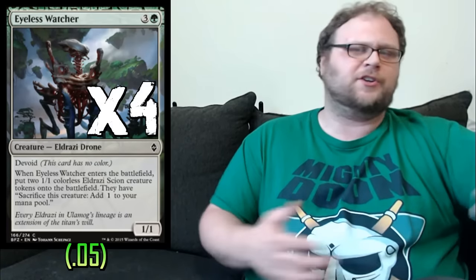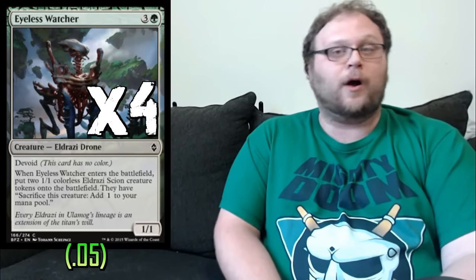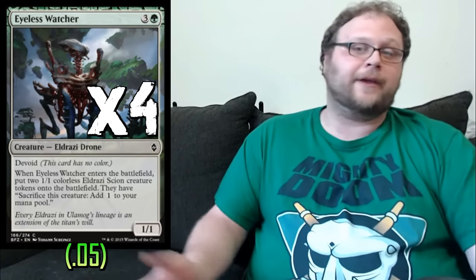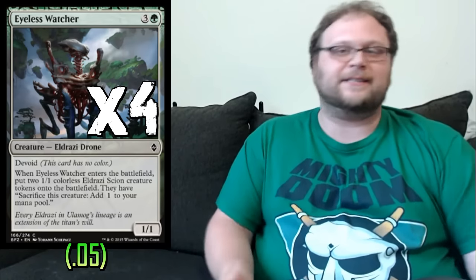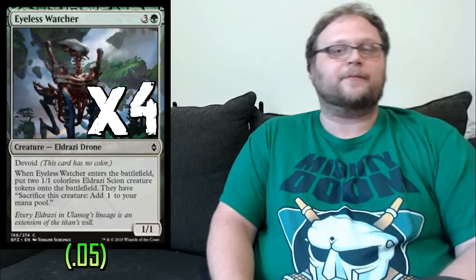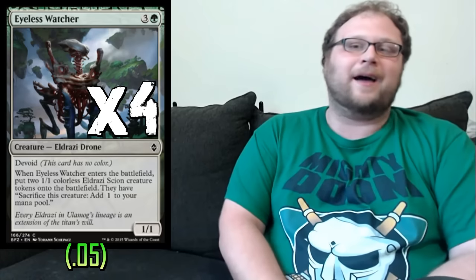We're gonna play four copies of Eyeless Watcher, which is basically our transition piece. If we go Druid of the Cowl or Olvenwwald Captive on turn two, then turn three Eyeless Watcher, on turn four we can create seven mana — and even if we miss our land drop we still create six mana. We're playing a bunch of six and seven drops so we need to get there fast. It's also not horrible late because it creates three creatures for instant board presence.